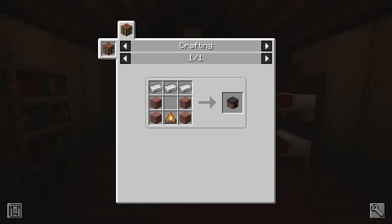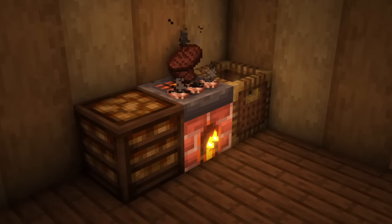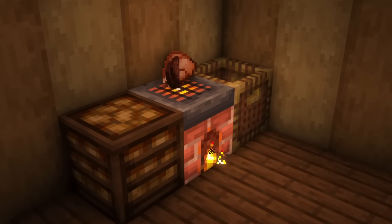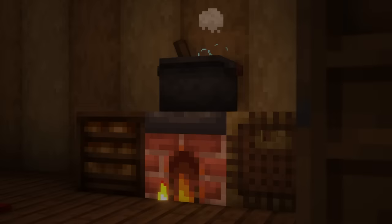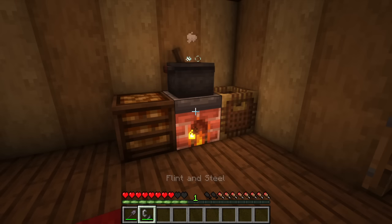Stoves are an upgrade to the campfire and can be crafted using four bricks, three iron ingots, and a campfire. As long as the top is clear, items can be added to the grill by right-clicking it. The stove is able to cook six items at once and like a campfire, no fuel is required. One of the best uses for stoves is for heating up either the cooking pot or skillet. Stoves can be extinguished using shovels or water and reignited with a flint and steel.